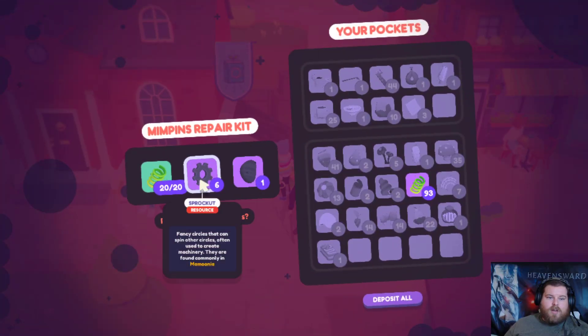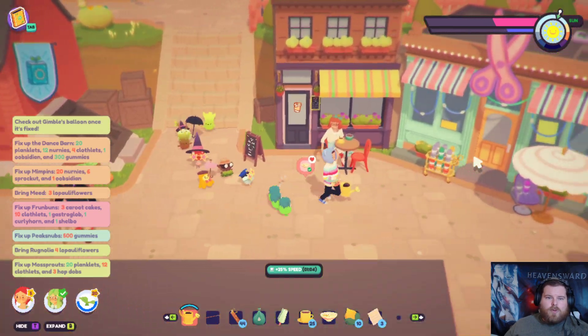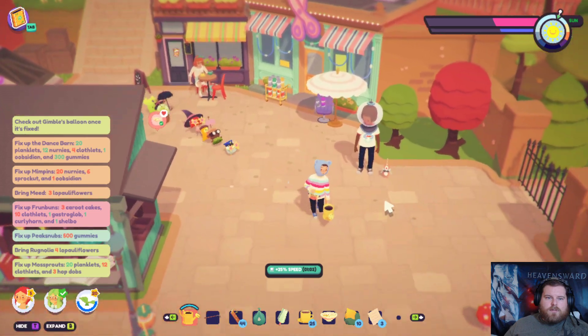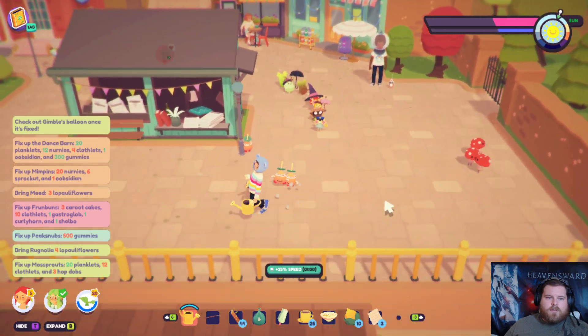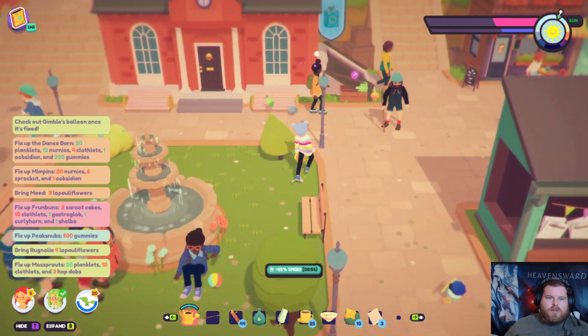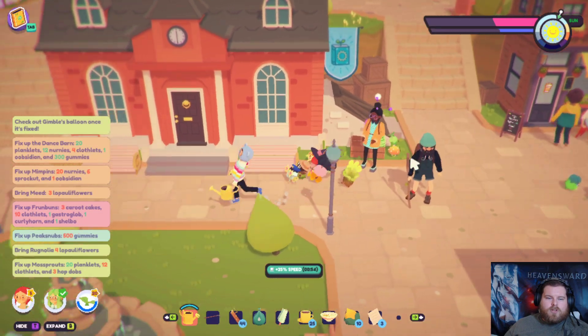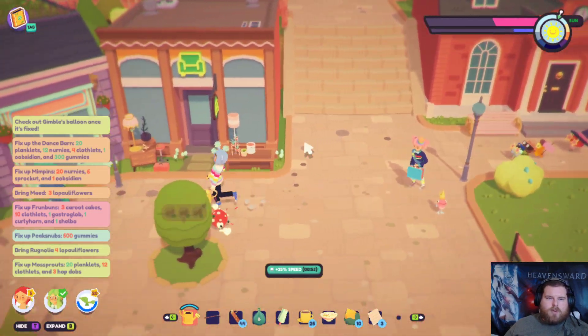Alright, what do you need here? You need one — oh, I haven't found any of those. Haven't I talked to... oh, there she is. Have you got those things for me? No. I just wanna talk. Stop being so rude.